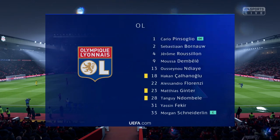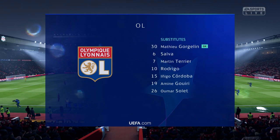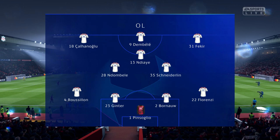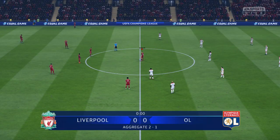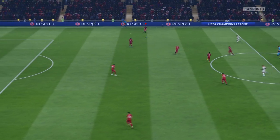For Olympique Lyonnais, it looks like this. If you like wingers, you'll love this line-up — absolutely, pace and power on the wings. The central striker will stay more or less in front of the goal. Support will be provided by the three central midfield players. The back four is pretty conventional, but the full-backs will be asked to support from behind.